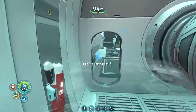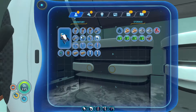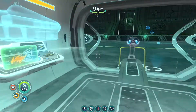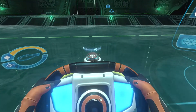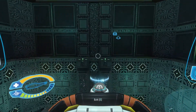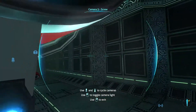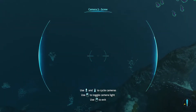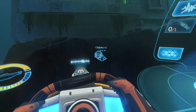We've now got 6,000 power, and we've also got the energy efficiency module so it'll be a little more efficient. I'll put the rest of the ion cubes in storage and should probably make another purple tablet since they seem to be used a lot. Taking the cyclops and heading back down. I finally made a beacon so I know how to get back to the lava area. Let's maneuver out and head all the way down to the lava biome.